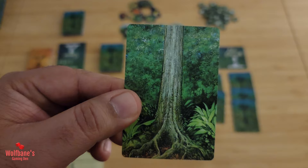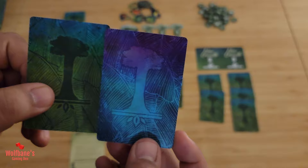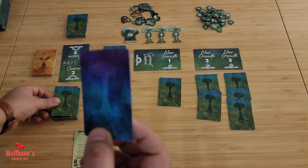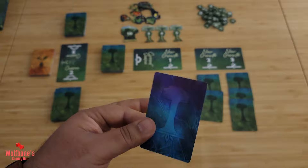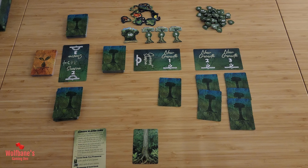Give each player one of their starting cards. You can identify the starting cards because their back will have a different color — most standard cards have a fully green color with a slightly blue hue, but the starting card has a blue-slash-purple hue. The game comes with four of these, but in a two-player game you use two. The image will be that of a tree trunk with no points printed on it. Each player takes one and puts it in front of them.